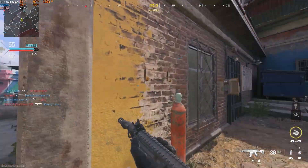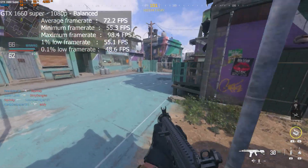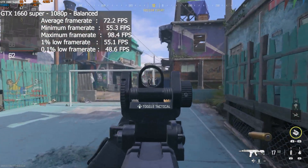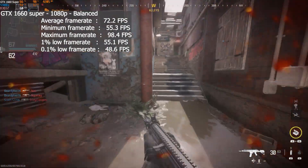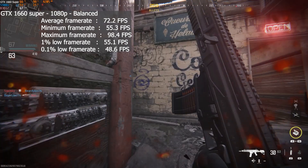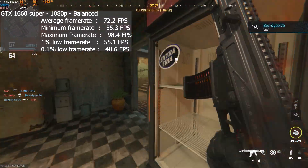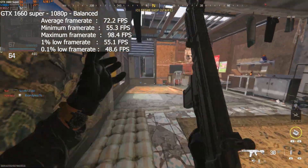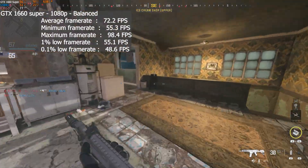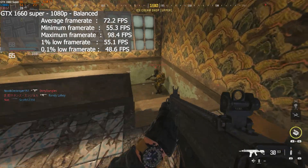The GTX 1660 Super at 1080p with the balanced preset ran with an average frame rate of 72, a 1% low of 55, and a 0.1% low of 49. This is about the graphics card where I'd consider things to be ultimately playable — the balanced preset is like medium. You're running at full 1080p resolution and getting above 60 fps most of the time. So if you have a GTX 1660 Super or above, you'll be perfectly fine playing this game.